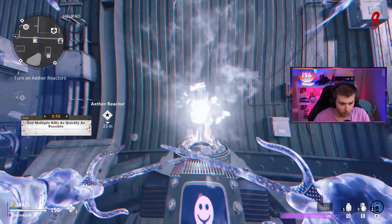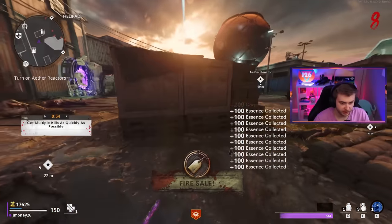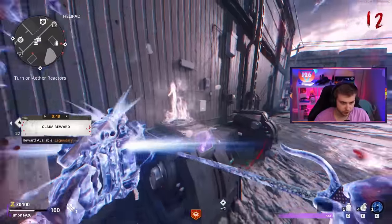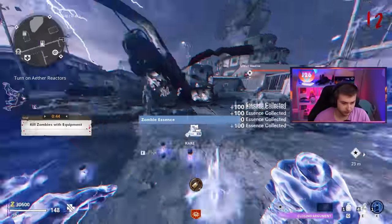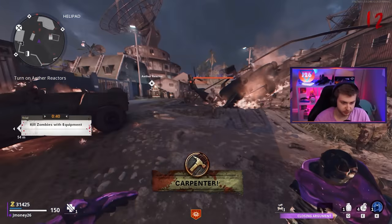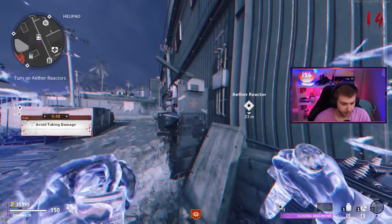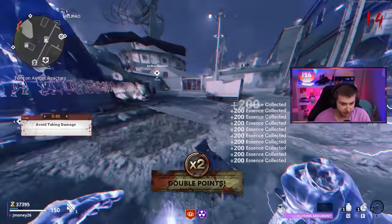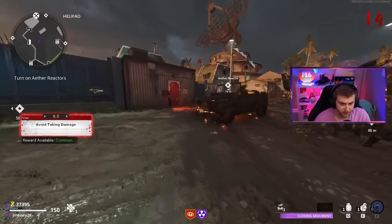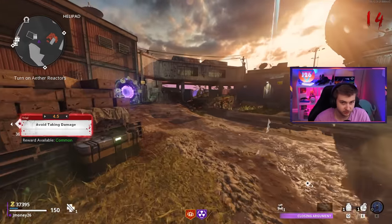Our first legendary reward is going to be - death perception, beautiful. The exact perk I'm looking for. What is our next reward? A knife - not really what I'm looking for, kind of want a gun. Please give me a gun. Then it's another perk - PHD, that's not bad. Even without the M79, I can just throw nades at my feet and we'll be good all day, as long as I got nades.